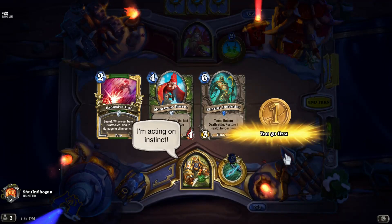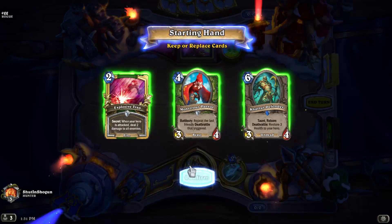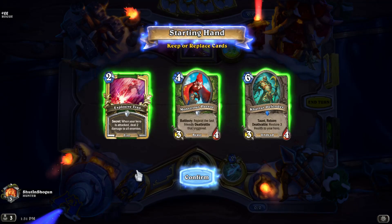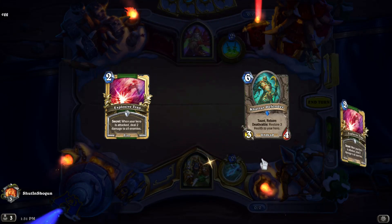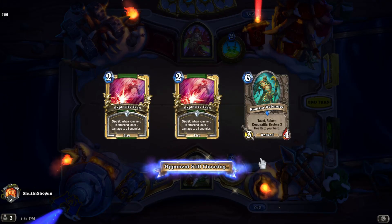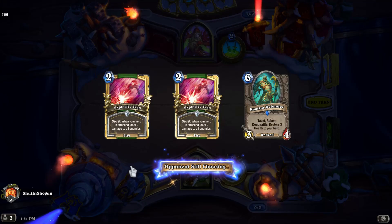Game number three with our little Deathrattle Hunter — I almost said Druid. The Parrot's not that good early on. We're gonna keep the Khartut Defender in case it's like a pirate thing and we need the healing. A couple of Explosive Traps — that's not bad. This will be a good showing if my initial call is correct; it'll be a good game to show what you do against more aggressive decks. Down here in lower ranks — hanging around Silver, I might get Gold again this month — the meta's in an okay spot.